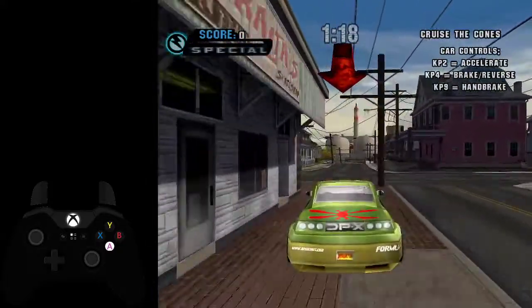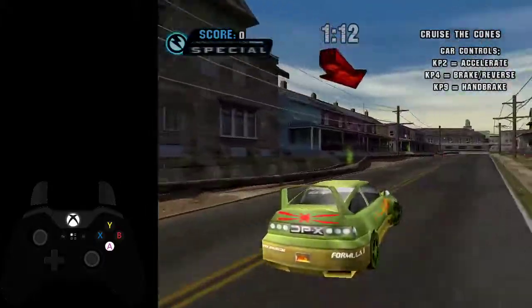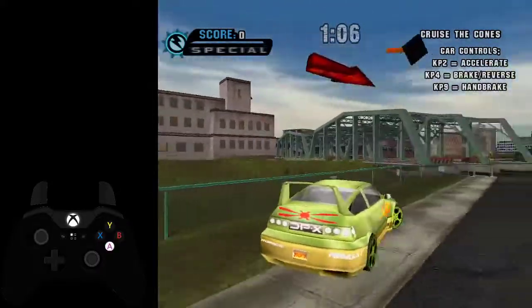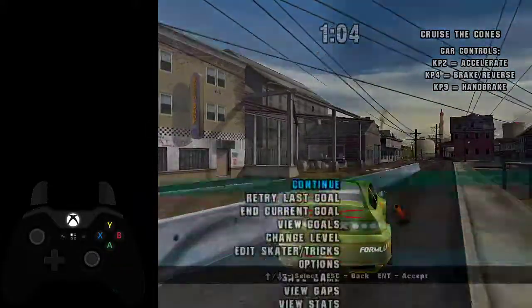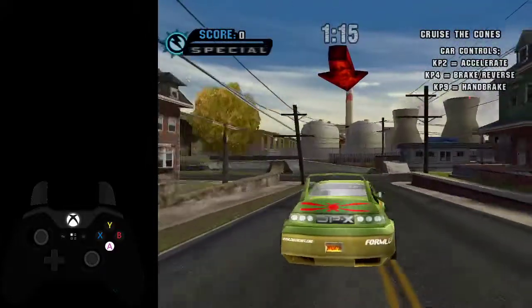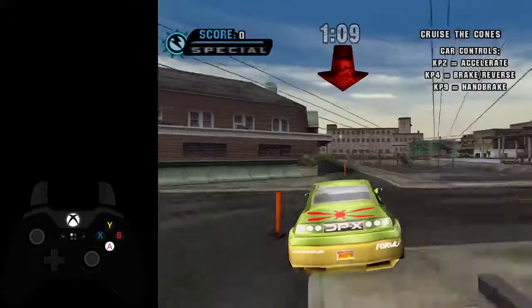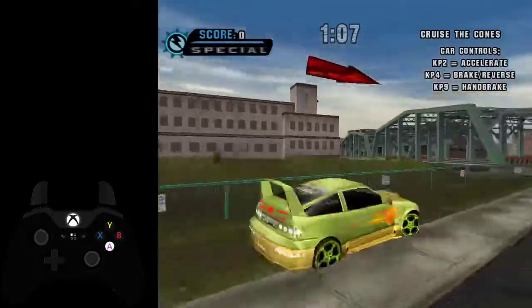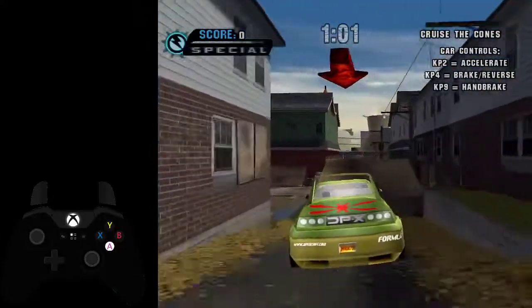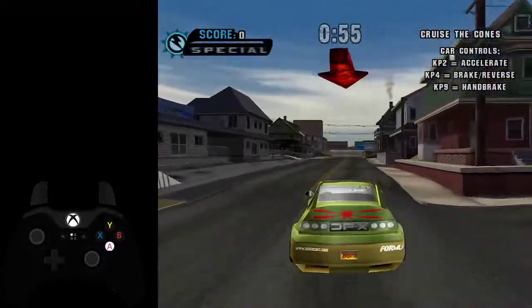The driving is pretty whack. You can see my input so you'll have a good idea of what you need to be doing. This corner here, you want to let go of acceleration right before it. I'm gonna redo this to show off the Hecky Bounce. The Hecky Bounce is basically where you can maintain your momentum going around this corner by just slamming into the fence — you just need to release acceleration right before you hit the fence. That was found by Hecky, and he's pretty cool.